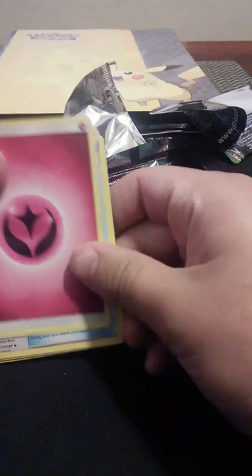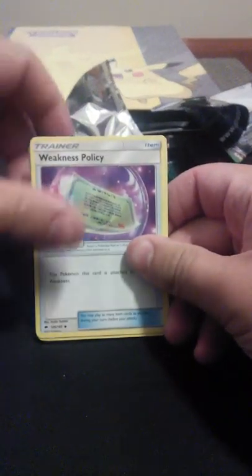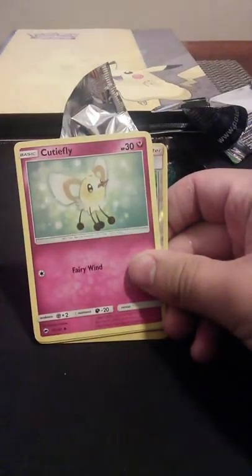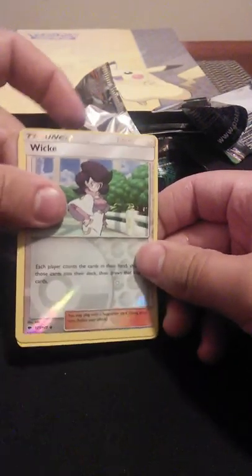And the last pack is the burning shadows. So we got fairy energy, tormenting spray, Heatmor, weakness policy, Pikachu, Panpour, Cutiefly, Pansear, Magikarp, a reverse holo Wimpod, and a Tangrowth.